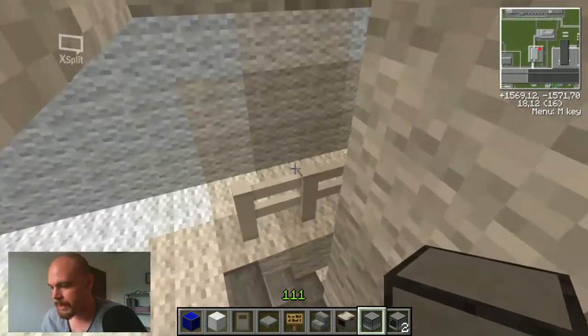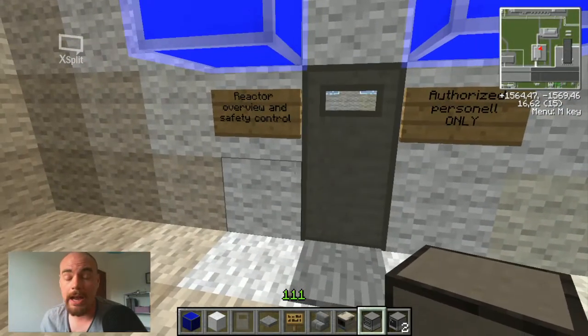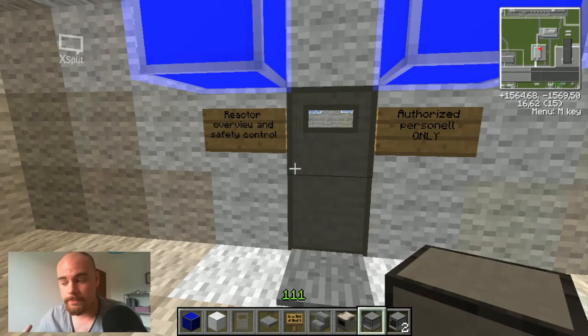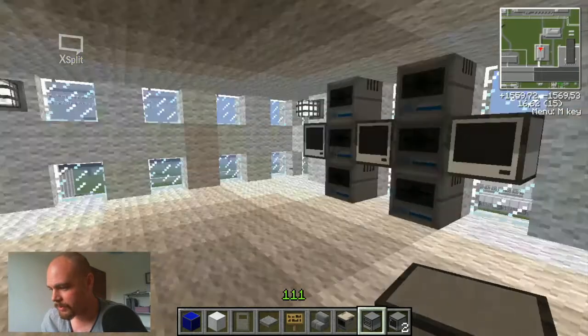Let's go down here. This is a room I put together yesterday — it probably doesn't exist in the real world, but I have to fill up the rooms. If you have any ideas about what to fill the different rooms with, please leave them in the comments and I'll see if I can apply it. This is the Reactor Overview, Safety, and Control room — authorized personnel only.